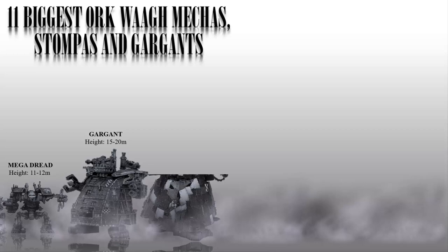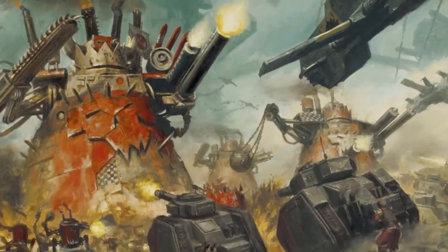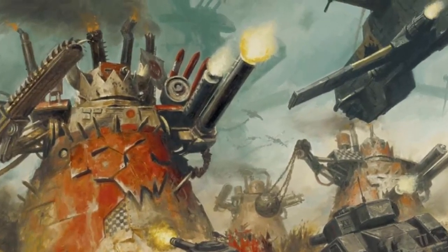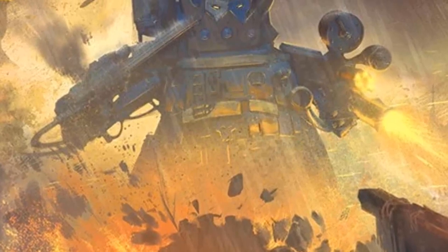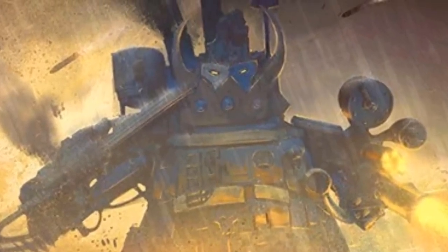Number 6: The Gough Stomper. This is a heavily armored and armed stomper used by the Gough clan of Orcs. It is armed with a variety of weapons including a big shooter, a super gaddler, and a power claw. They are generally around 20-30 meters tall, or 65-98 feet, and weigh hundreds of tons. Gough Stompers are also equipped with reinforced armor plating that makes them incredibly durable and difficult to destroy.